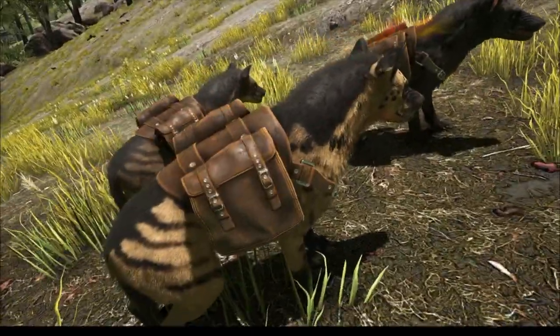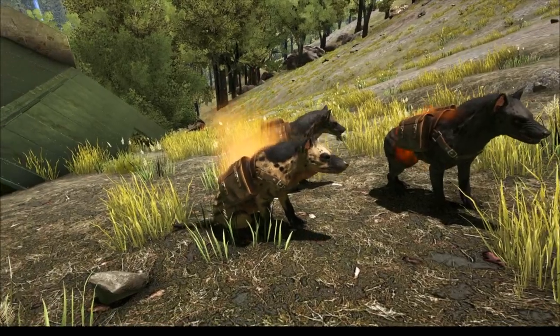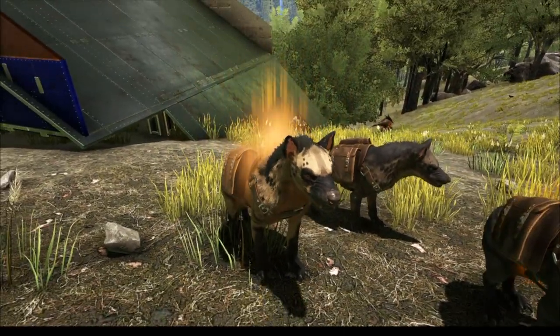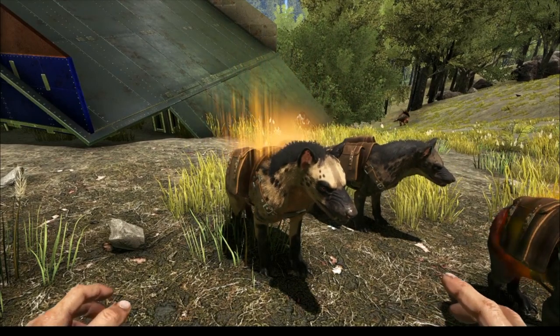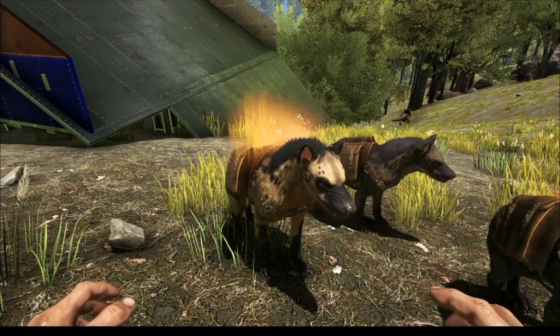These are actually a passive tame, so you're going to throw your ghillie suit on, sneak up behind them, and give them a little pet. You just walk up like, 'hello doggie,' and then they shine and glow. They're meat eaters as you can tell with most Hyenadons, and they're really kind of cool.